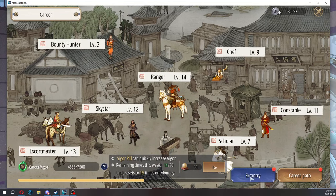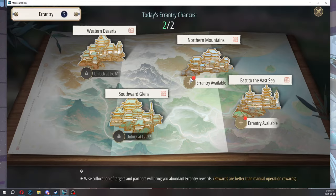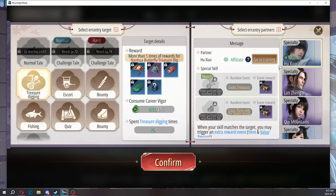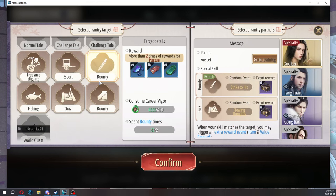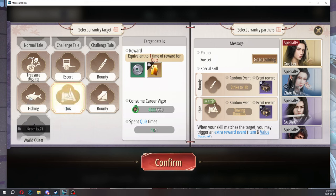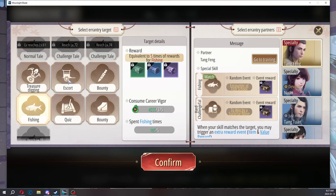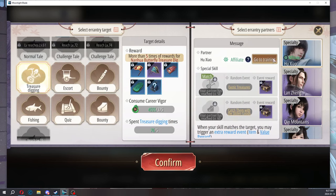One more thing to point out is the Aaron Tree system — this is kind of like your idle system. If you don't want to do any mini games, you can always just send your partners into here. Treasure digging is for ranger, escort for escort master, bounty for bounty hunter, bounty for constable, quiz for scholars, and fishing for chefs. Make sure you click on which career you want focused and then you can send them out.